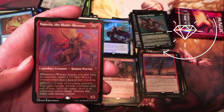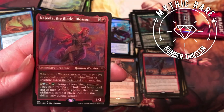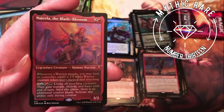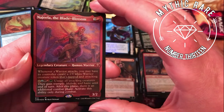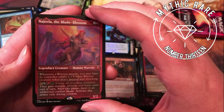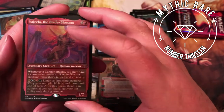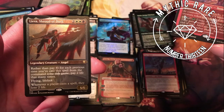Najeela the Blade Blossom — a reprint; I didn't get a copy when this set first came out, so that's pretty cool for a five-color deck. Two red and black for a 3/2 legendary human warrior; whenever a warrior attacks you may have its controller create a 1/1 white warrior creature token that's tapped and attacking. And you can pay one of each color to untap all attacking creatures; after this phase there is an additional combat phase. Very powerful card, very crazy ability if you have five colors.